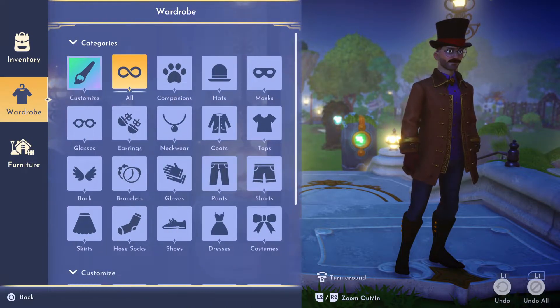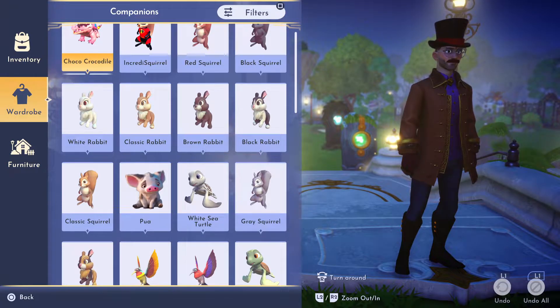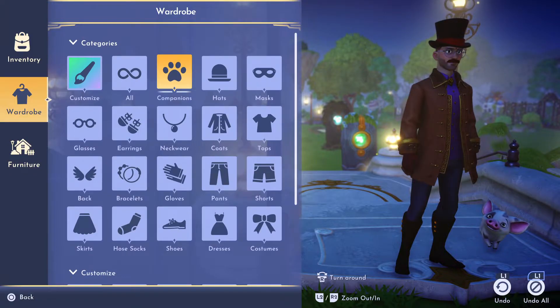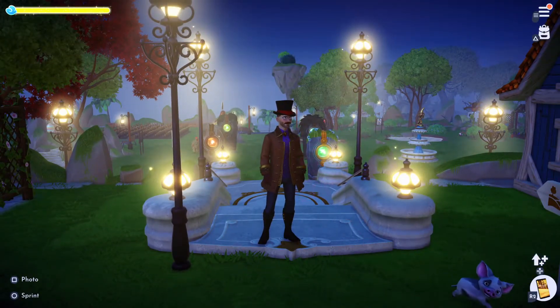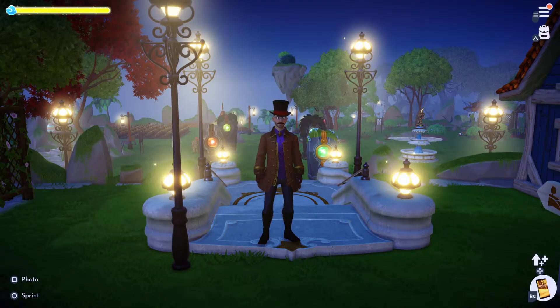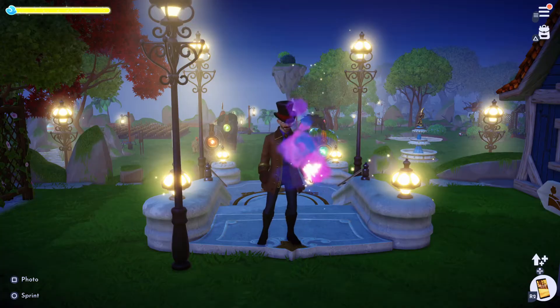Go over to the companion tab. Depending on what console or PC you're on, it's the respective button for whatever version of the game you are using. I'm going to go to my opinion — I like the little pig here. Choosing that, there we go. I think the pig is the cutest one.